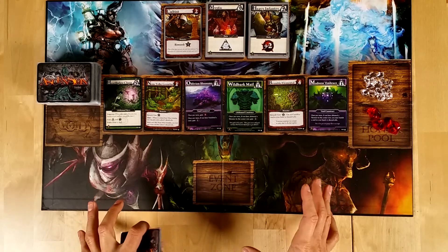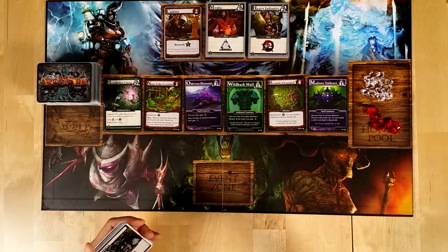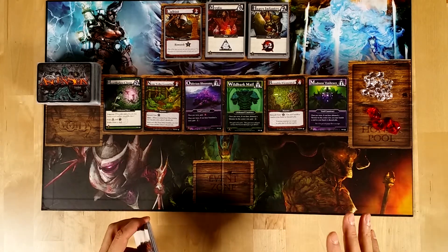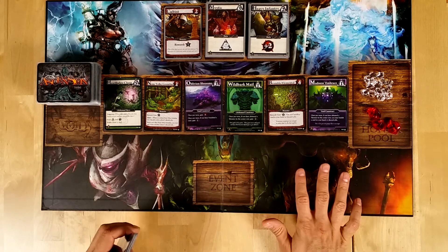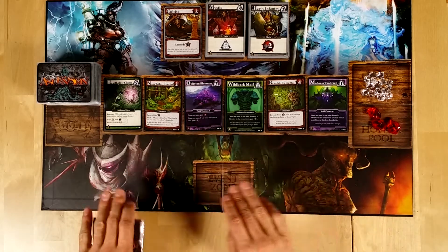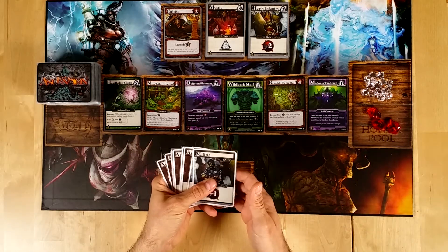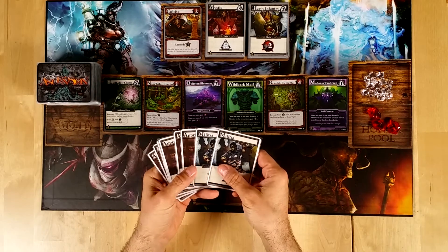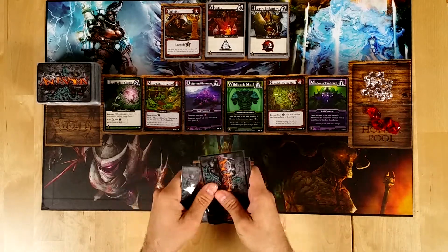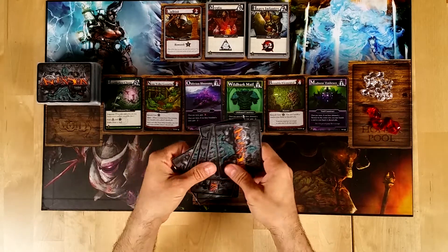How does the solitary mode of this game work? It is actually very, very simple. To replicate the opponent, at the end of every round the first two cards are going to disappear, and once you take a card from the center row, everything slides towards the right. Your initial hand is going to have two militias and eight apprentices, which you shuffle up.